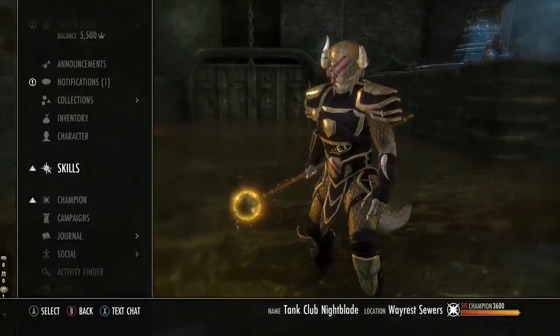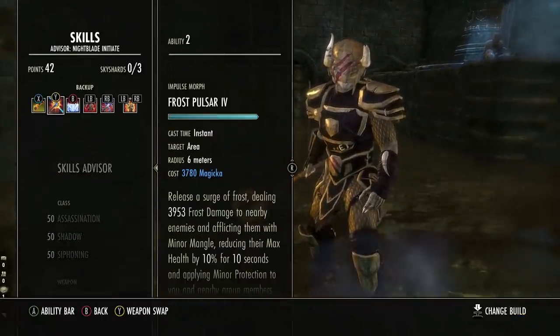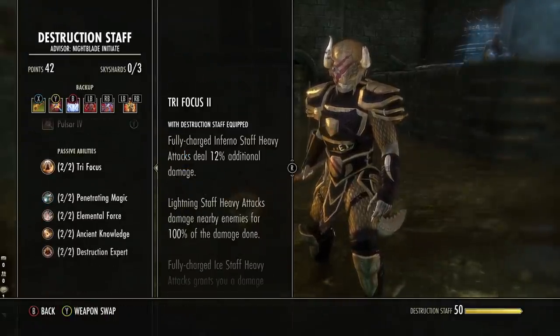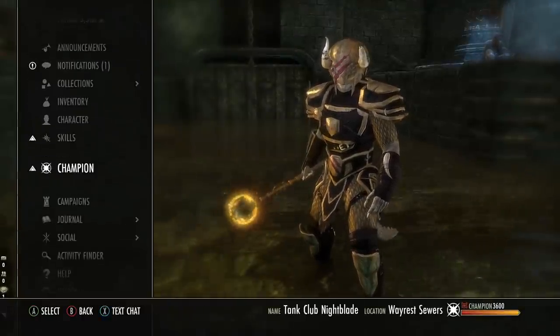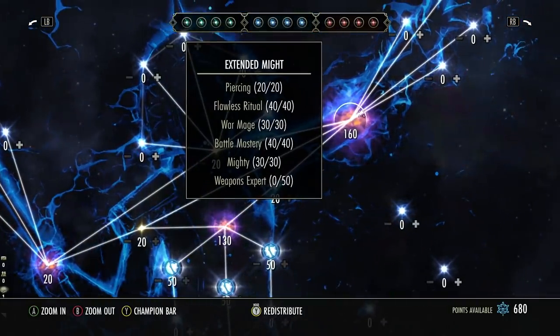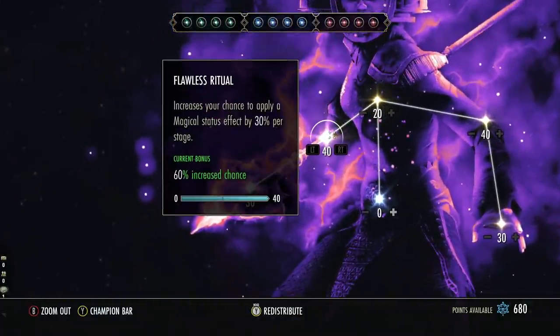To make sure we can get the Chilled effect every time with Pulsar there are a few things we need to do. In terms of our Destruction Staff passive, we need Elemental Force, which increases your chance to apply status effects by 100 percent. You also want to look into your Champion Points — in the blue Champion Points, go up to Extended Might. Put at least 10 points into Piercing and then 40 points into Flawless Ritual, which increases your chance to apply a magical status effect by 30 percent, and magical status effects includes the Chilled effect.